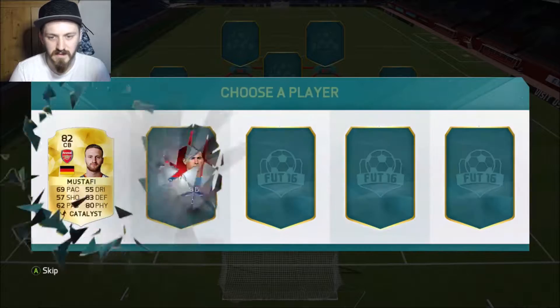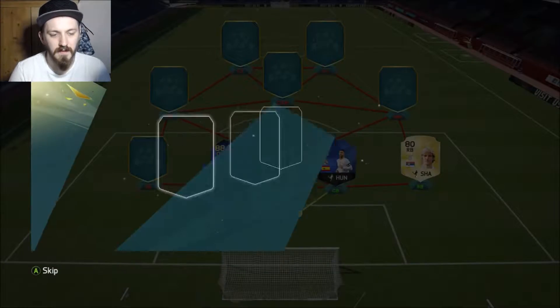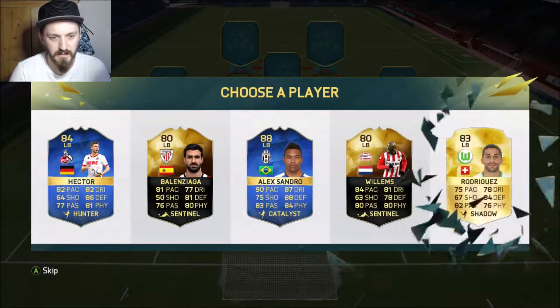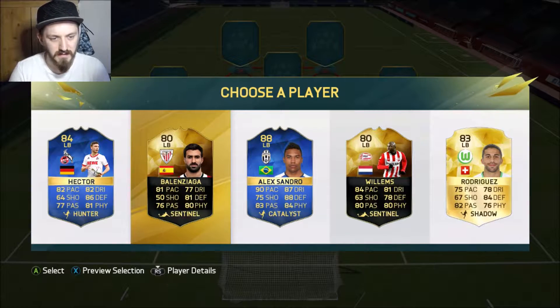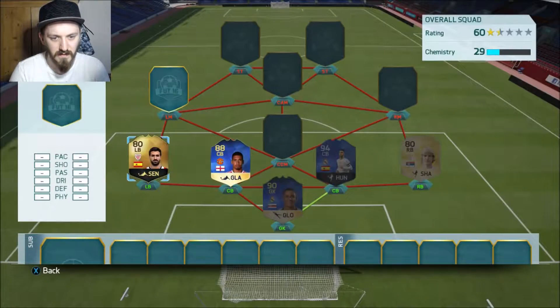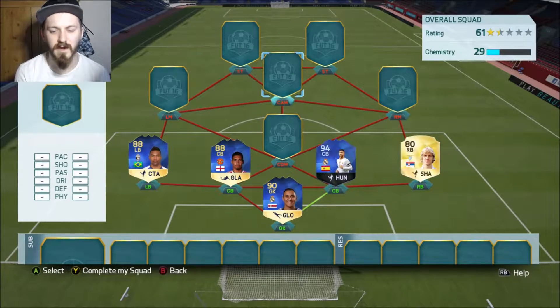I'm going to take Bassa here as well, and then the other centre back position is going to be Chris Smalling. For left back, we could take Alexandra or we could take this other guy and switch the two centre backs round — that would give chemistry — but I'm going to take Sandra for the rating.